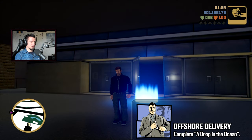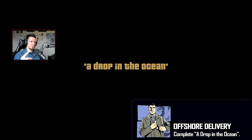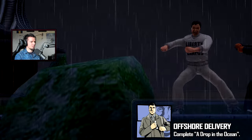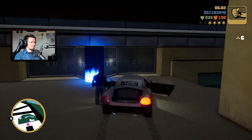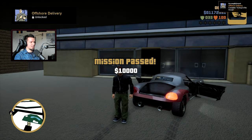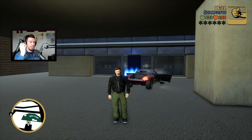The next achievement is Offshore Delivery — complete the mission A Drop in the Ocean, which also unlocks the last island in the game. Complete the mission and get the achievement. This gives us access to the next island.